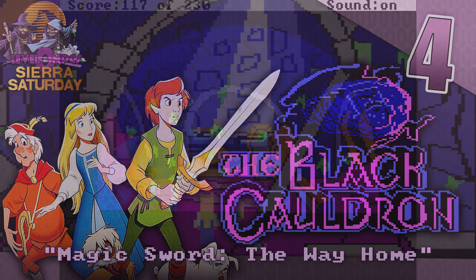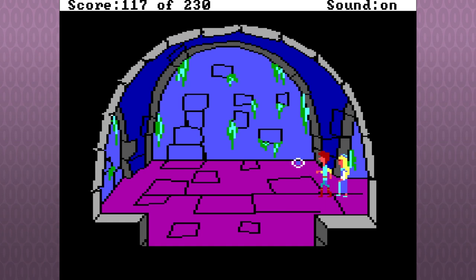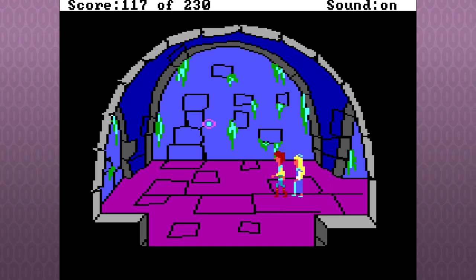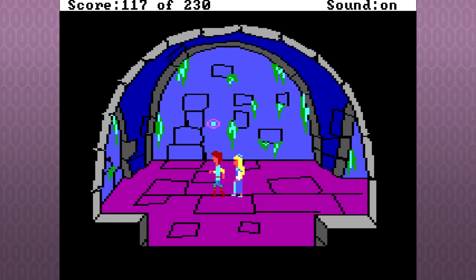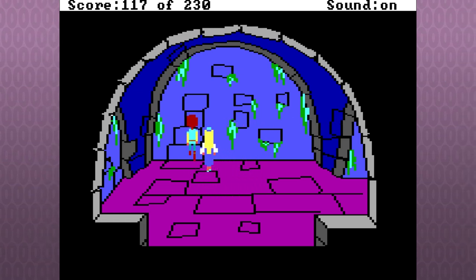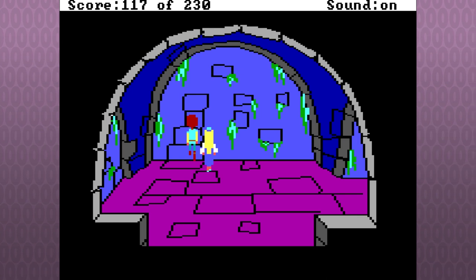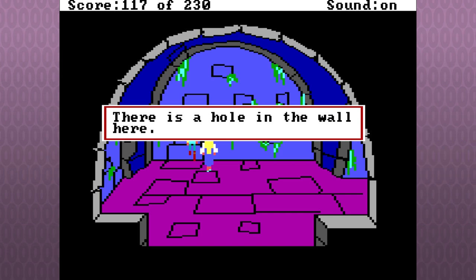Welcome back everybody, we're in the crypts of the castle. Eilonwy's bauble disappeared into this hole over here — my magic bauble — there's a hole in the wall here.